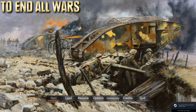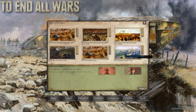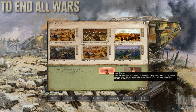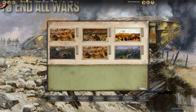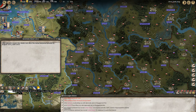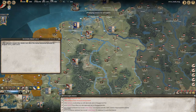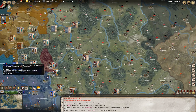Welcome to To End All Wars. I know a lot of you guys really liked it when we played this the first time, and today I want to jump into the Western Front Campaign as the Central Powers. Nothing else would be right — a monumental victory over the Entente. We've got a lot of work to do if we want to be successful, so let's get straight to it.